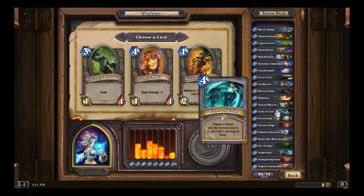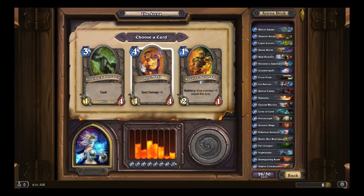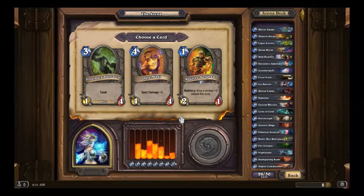Abusive Sergeant, Ogre Magi, or Silverback Patriarch. Silverback Patriarch I believe is a trap — it's a 1/4 for 3. The Ogre Magi is a 4/4 for 4 with 1 spell damage; its stats are rather decent. Abusive Sergeant isn't really a turn 1 drop — it's something you combo with, say on turn 2 with the Mana Wyrm. I'm going to have to say Ogre Magi.